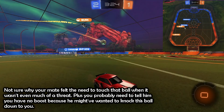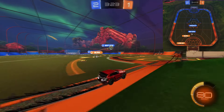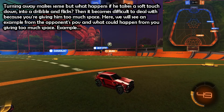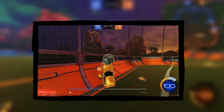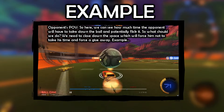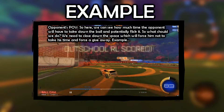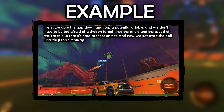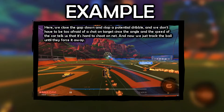I'm not sure why your mate felt the need to touch that ball when it wasn't even much of a threat. Plus, you probably needed to tell him you have no boost because he might have wanted to knock the ball down to you. Turning away makes sense, but what happens if he takes a soft touch down into a dribble and flicks? Then it becomes difficult because you're giving him too much space. We'll see an example from the opponent's POV showing how much time they have to take down the ball and potentially flick it. We need to close down the space to force a giveaway. We close the gap and stop a potential dribble — we don't have to be too afraid of a shot on target since the angle and speed of the car tells us it's hard to shoot on net. Now we can just track the ball until they force it away.